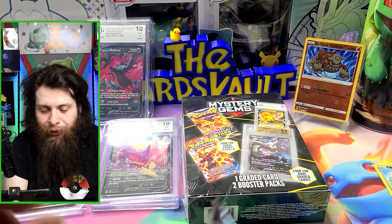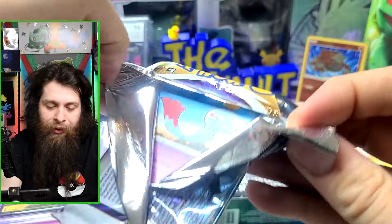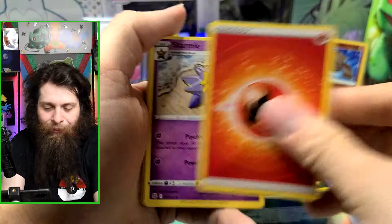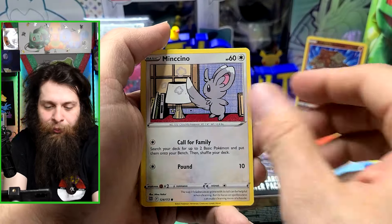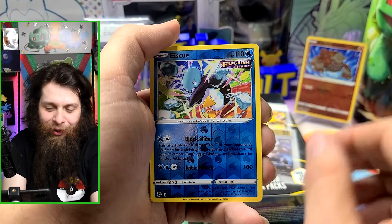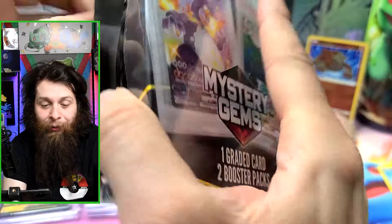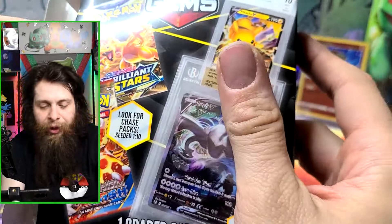We have a Brilliant Stars pack, and yes — we got a one-in-ten pull! White coat card, upside down. Cards pulled: Fire Energy, Starmie, Freshwater Set, Chimecho, Chimchar, Monferno, Snorlax, Balto, Snom, Glalie, and Manaphy. Manaphy is still showing up in a bunch of decks just to slow people down.